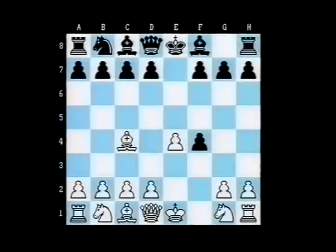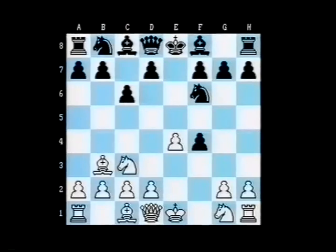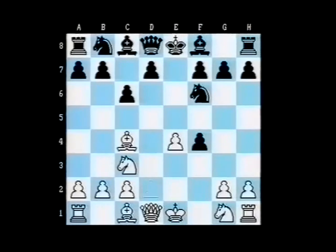Black went quickly into the main line, or what has become accepted as the main line: Nf6, Nc3, and then black plays c6, trying to force through the move d5 with gain of time. Morozevich dropped back with the bishop — an approach recommended by Bobby Fischer long ago. But later in the tape, I recommend instead of bishop b3 the move d4.